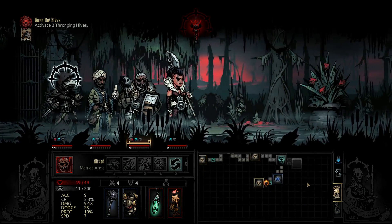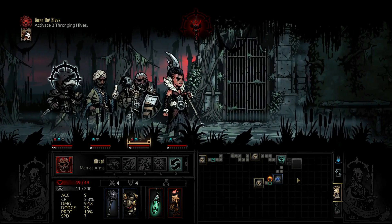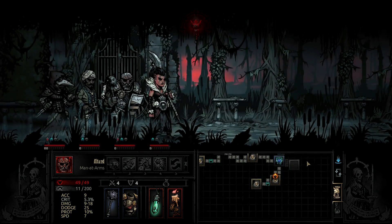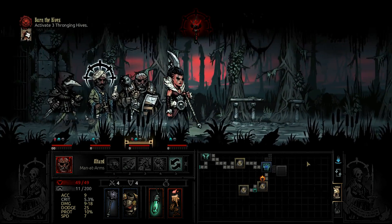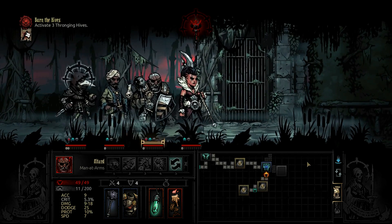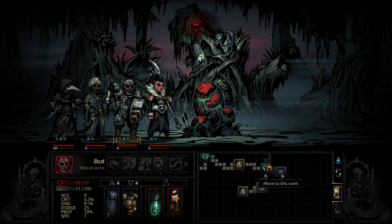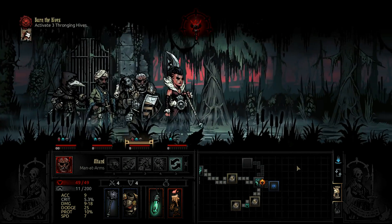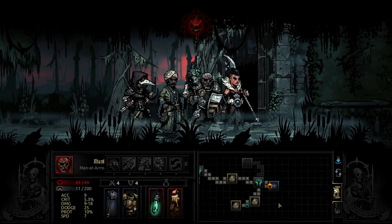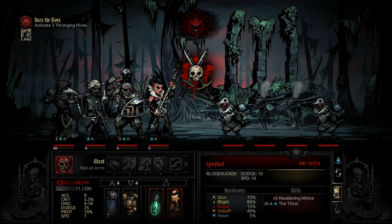This is a dead end so the boss must be this way. Ideally we'll hit him with our three torch accuracy buffs - I want maximum accuracy against this guy because he is crazy. That buzzing sound is so annoying. I love the sound effects in this game but I could do without the buzzing. Oh, and there's a fight here - oh well.